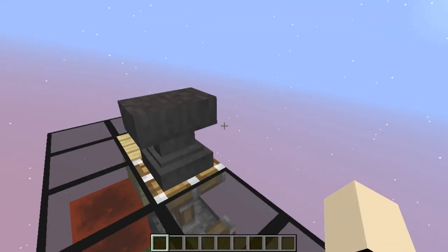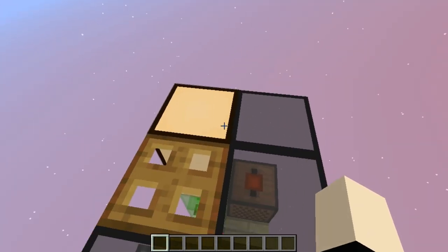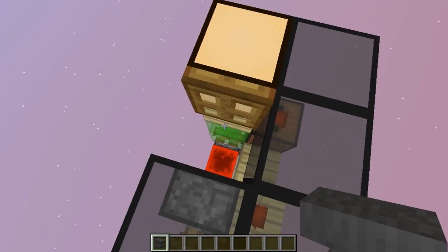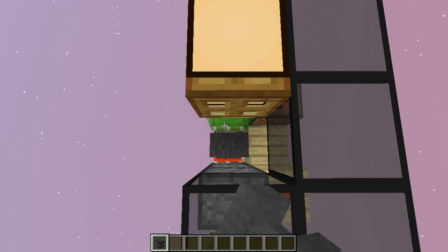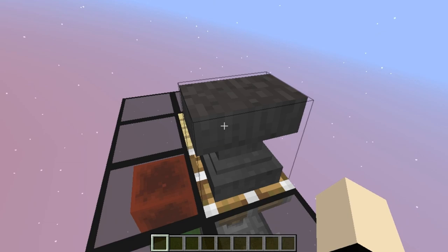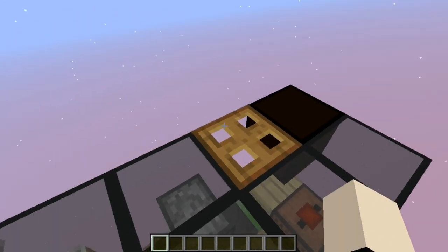Also, when the system starts to run out of anvils, it's going to turn on this lamp right here, so you know that you have to put more anvils into the system. You can do that by just opening this trapdoor and putting the anvils right here in the floor by hand. And the next time the anvil breaks, it's going to turn off the lamp, so you don't have to worry about it anymore.